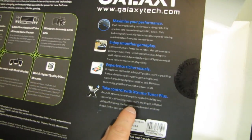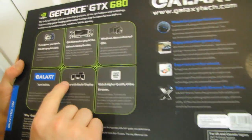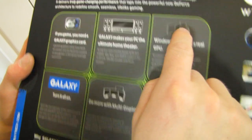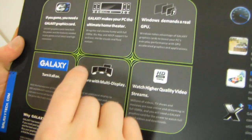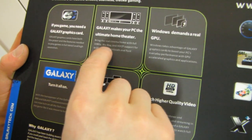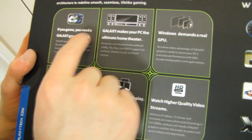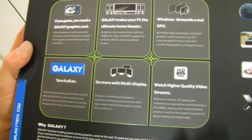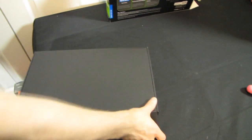Take control with Extreme Tuner Plus — that is their overclocking software. Windows demands a real GPU — this much is true, although I can't say it demands a 680; I think it'll be a while before Windows demands a 680. Ultimate home theater with 1080p Blu-ray and HDCP support. Let's go ahead and look at the card, because I think when you guys see it you are going to get pretty excited.